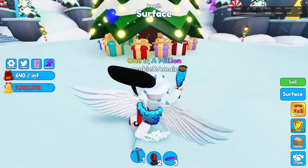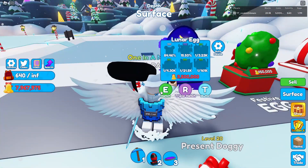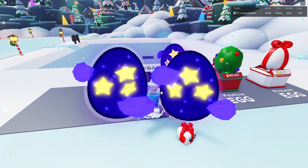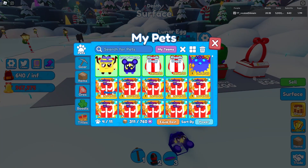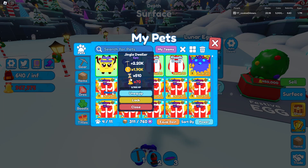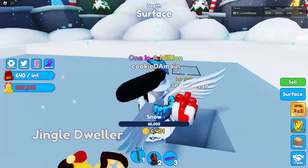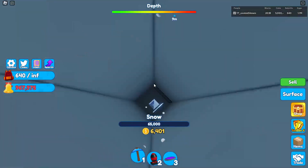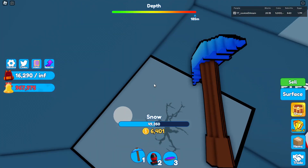Let's go get another lunar egg — two lunar eggs. We got epic, wow, and a common. We basically got everything out of that egg except a legendary. Look at that — we should now have a 70 multiplier, 60 multiplier, and a 3.8 multiplier. If we go ahead and go to the mine again to find some ore...